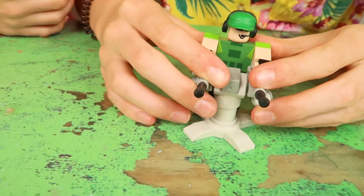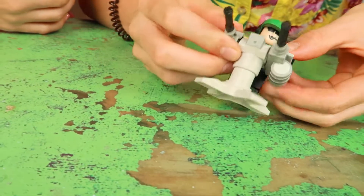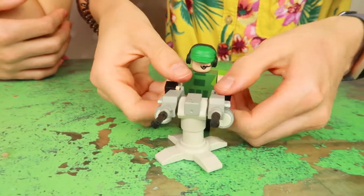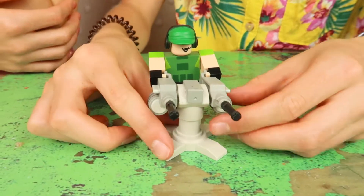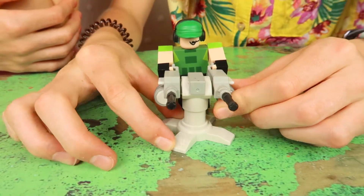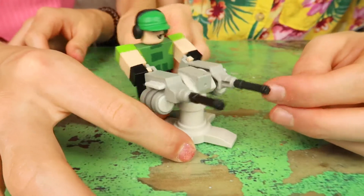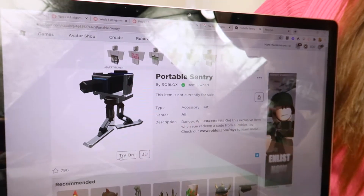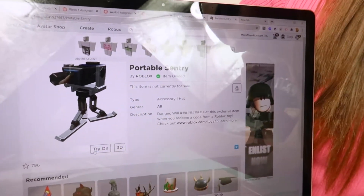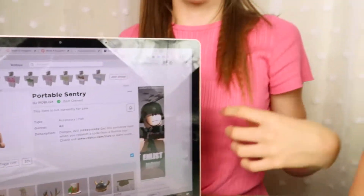There we go — that's in. And then he can... he can move it now. It turns with him. And Ra is redeeming all these exclusive items. So I've got a portable sentry, which is kind of weird because it's kind of a hat — look at that, it's a gun on her head. It's like a tripod or something. It's from Star Wars!